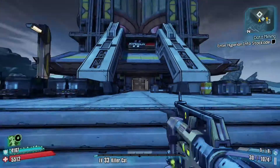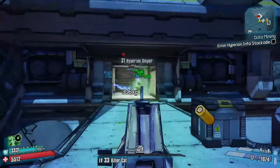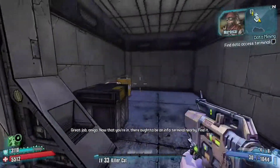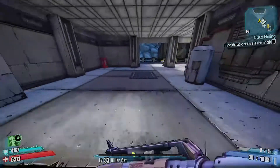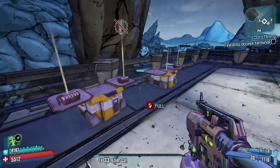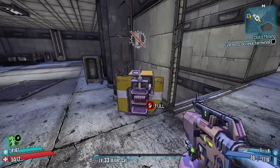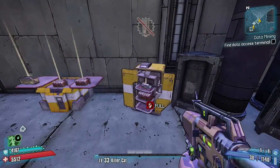Over here you're going to get some invisible engineers come down, so get a grenade out. There are a lot of loot boxes and crates around here, ladies and gents, so make sure you're checking everywhere you can. Get some more ammo — nicely done.